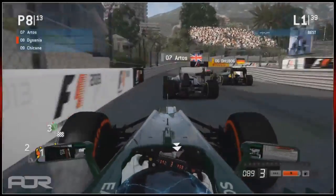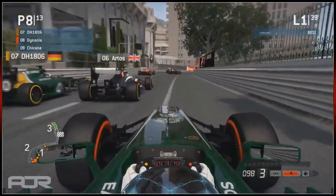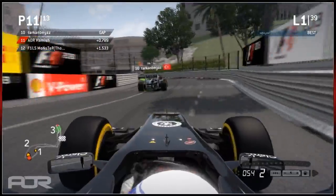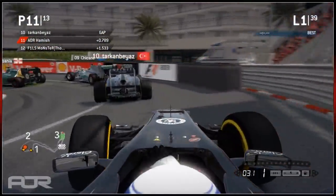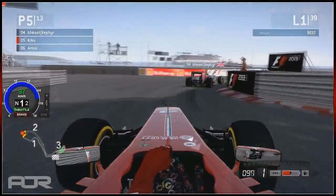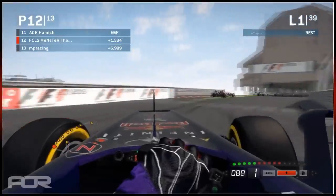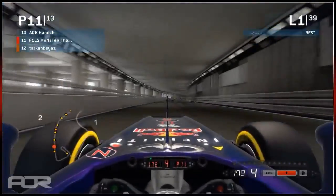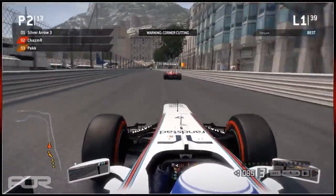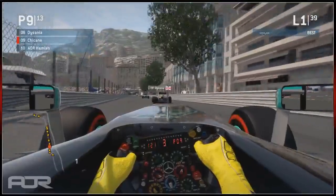Artos goes into sixth - hopefully a good result for him. There was a three-wide moment down there, quite amazing. Hamish goes up the inside of Thomas putting him into eleventh place, now on board with Kiku. Both Ferraris are relatively high up the grid. It looks like Hulkenberg also did a very similar move, and Thomas wanted to recreate it - he forgot the corner at Portier.